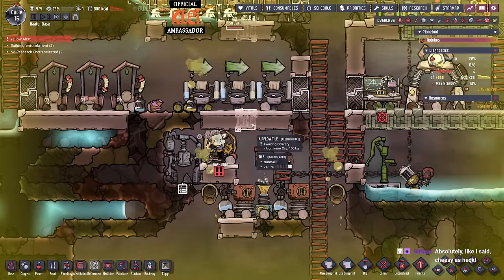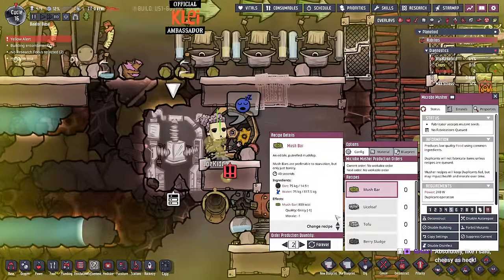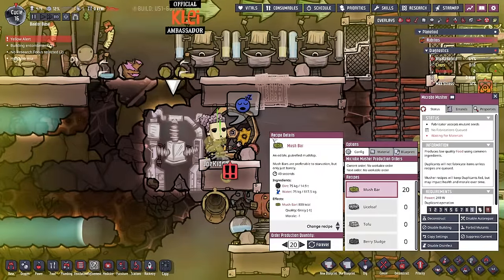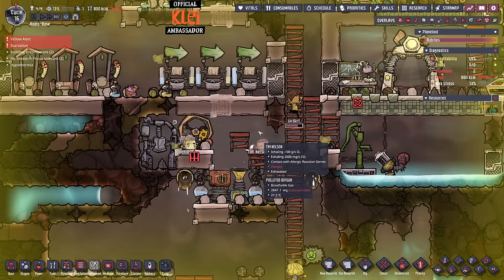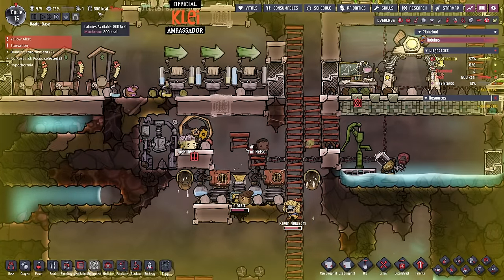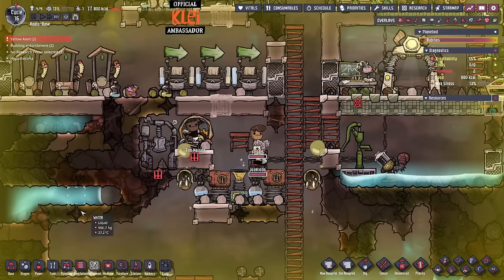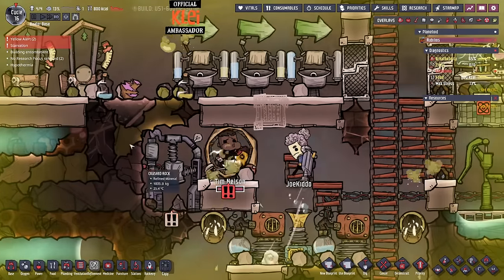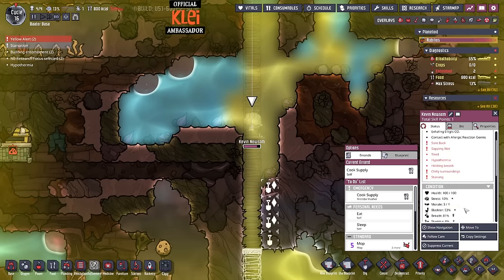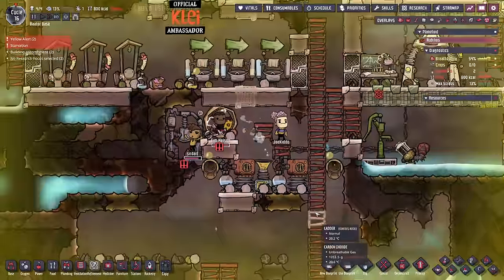I think we're actually in a position where we can open this up now - good amount of oxygen here. Let's put mush bars on there before we starve. We actually have starvation - they only have muck. How many calories have we got? 600 calories - oh well, that's very bad.